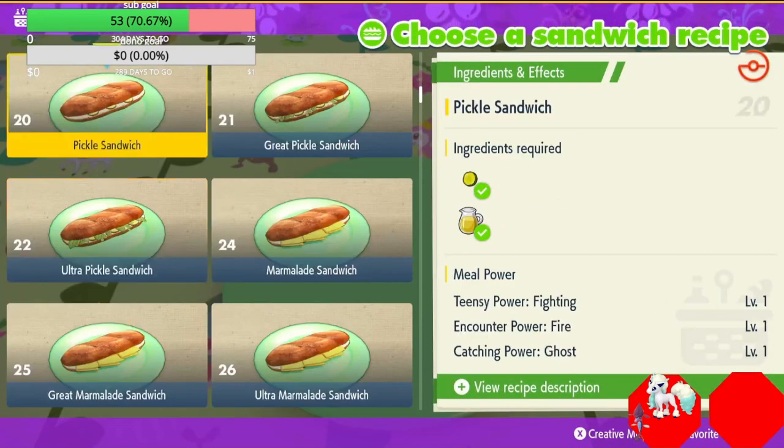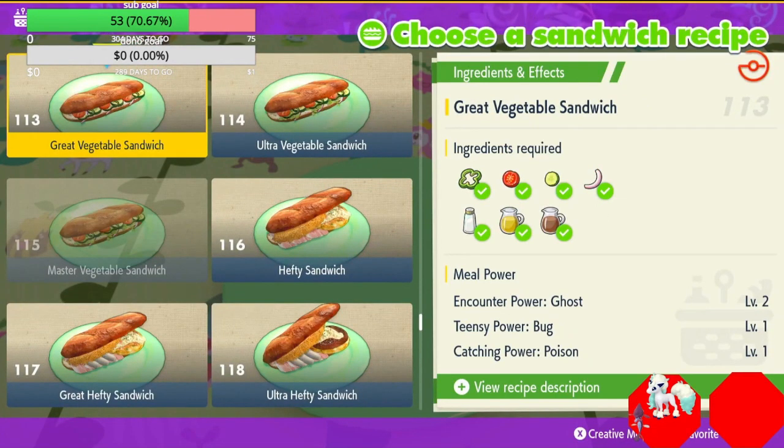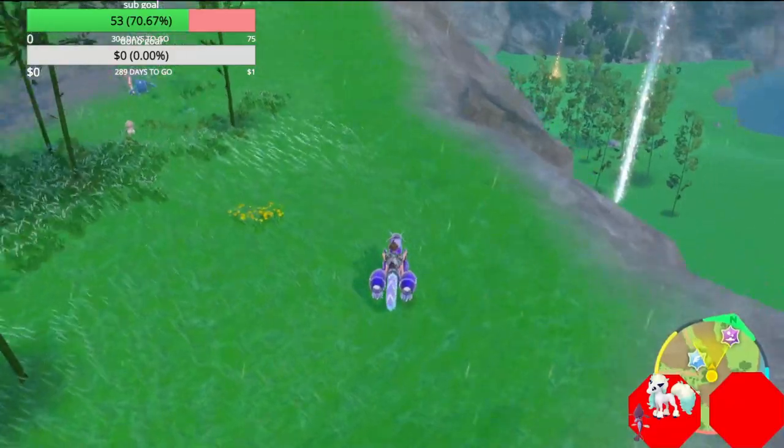First thing you're gonna do is make a Ghost Encounter Sandwich. The easiest one to do is number 13 in your list — the Great Vegetable Sandwich. It takes one green bell pepper, one cherry tomato, one cucumber, one onion, one salt, one vinegar, and one olive oil.